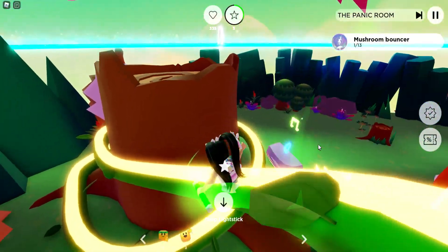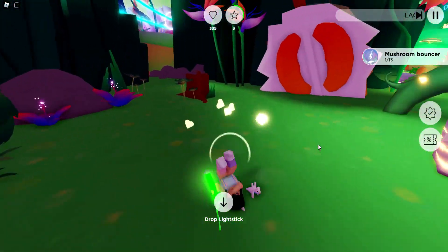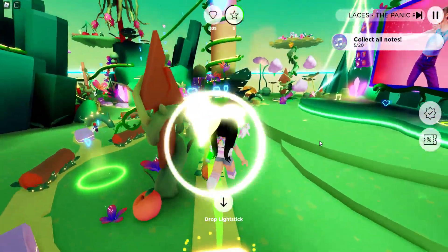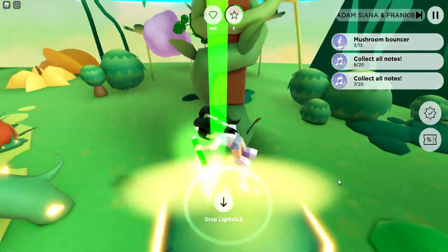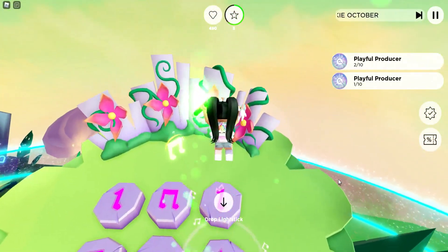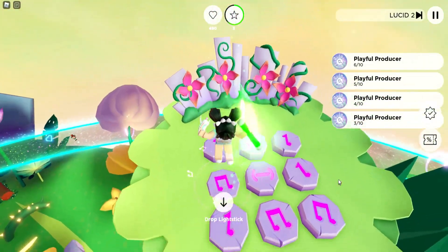We're going to need to jump on all of the mushrooms that are also all around the map, as well as complete two of the music note songs. There's one floating up in the sky and one under the tree. To get to the first floating music note, we jump on the floating pedal and hit all of the music notes until the Playful Producer hits all 10 notes.